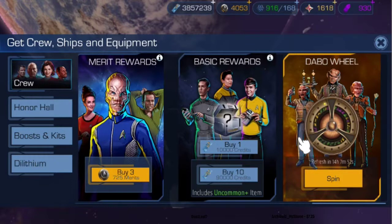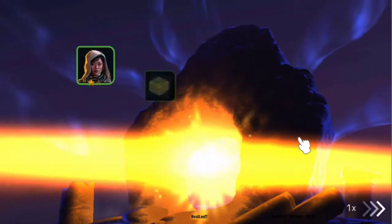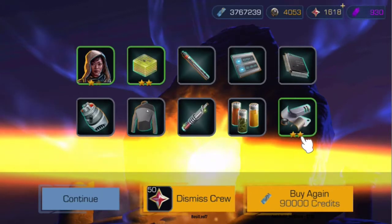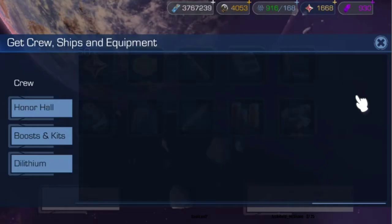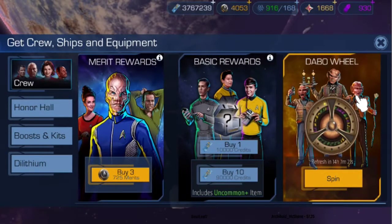Early game you can buy ten reward packs for ninety thousand credits, and credits are very easy to come by. You'll get new crew members, equipment used to upgrade crew members. The basic rewards are kind of beneath my level now, but I can get enough through other means that it doesn't matter so much.